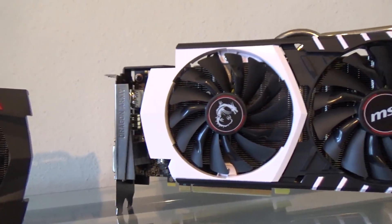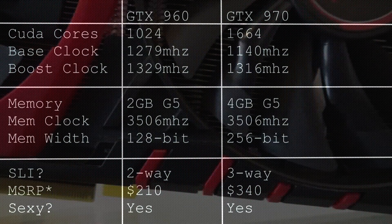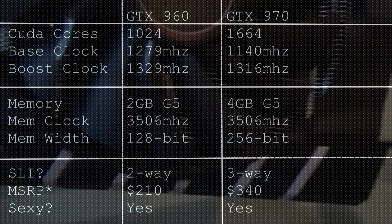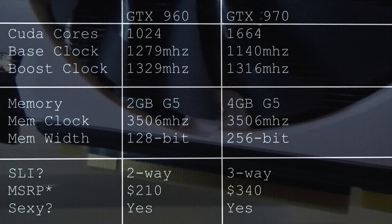Starting off with a spec list: the 960 has 1024 CUDA cores versus the 970 with 1664, which is quite a huge margin between the two. I feel like Nvidia missed out on adding a 960 Ti with more CUDA cores because there's a big gap in there.